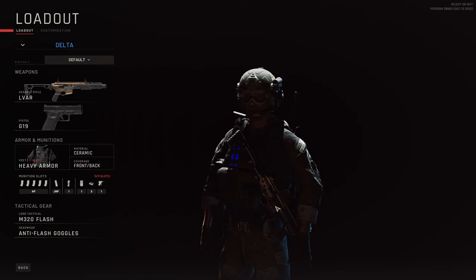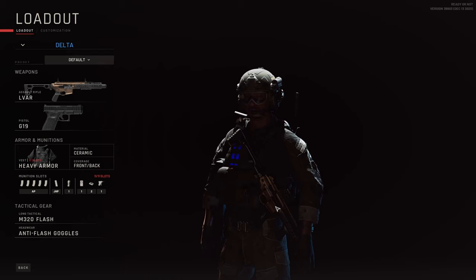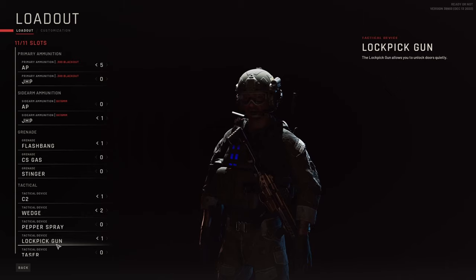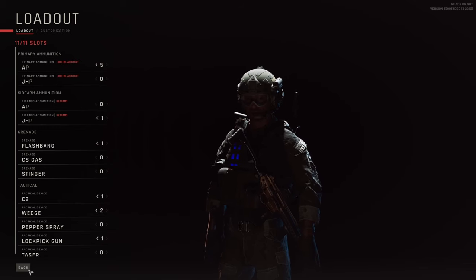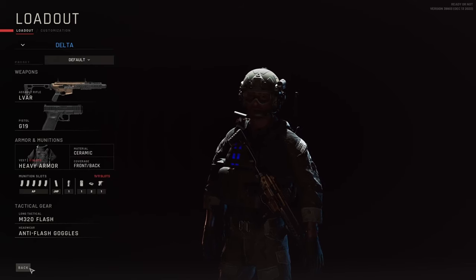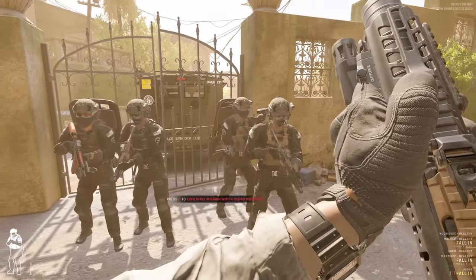Going back to why I carry the internally suppressed ELVAR — when you put a suppressor on other guns it extends so far that you clip on your doorways going through them. The shorter weapon you have, the better, because you can get your gun down and get on target way faster than with a longer rifle. Each team has a lockpick, every guy has at least one flashbang, each team has C2, and every teammate has a wedge including myself. I use wedges constantly and I'm going to show you why.